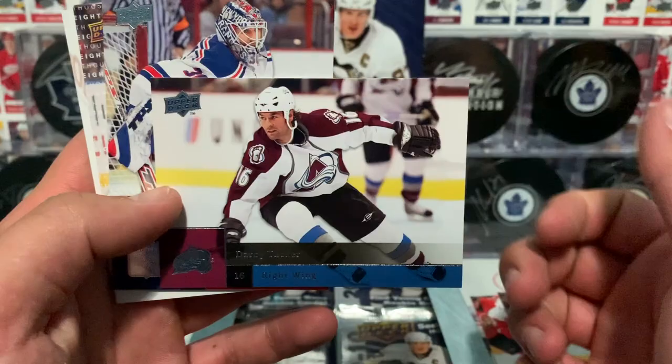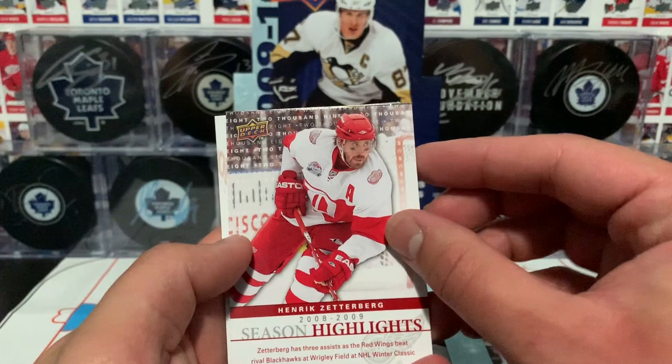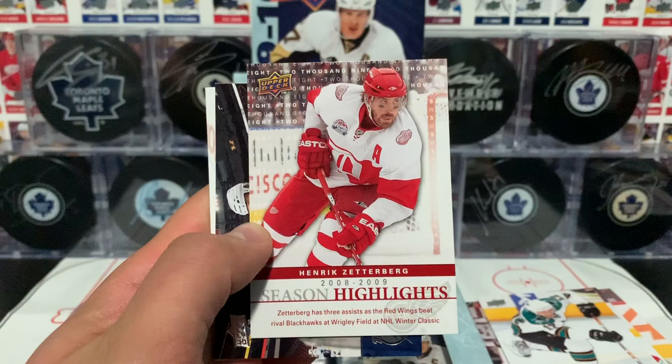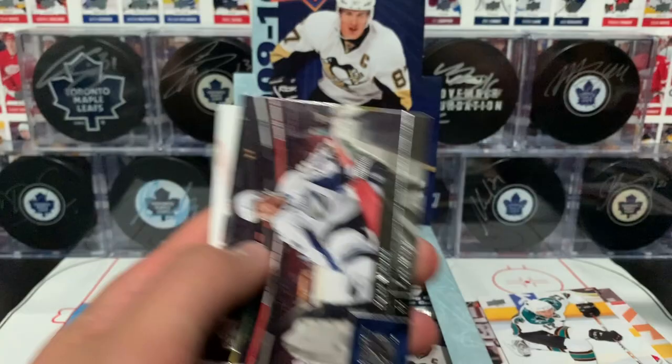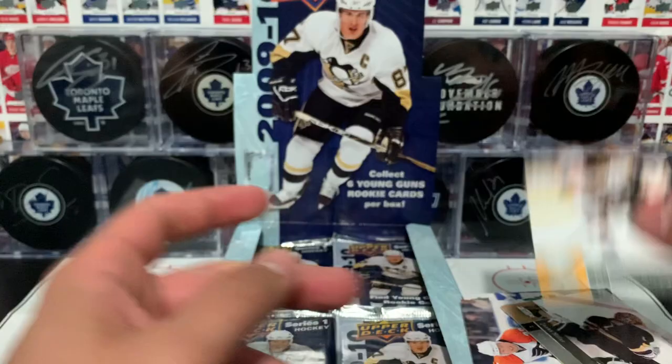Next pack contains Tucker, Lundqvist, Mitchell, and a Season Highlights of Henrik Zetterberg — three assists as the Red Wings beat the Blackhawks in the Winter Classic. Then we got Malone, followed by Giroux, who is stuck to Wheeler.